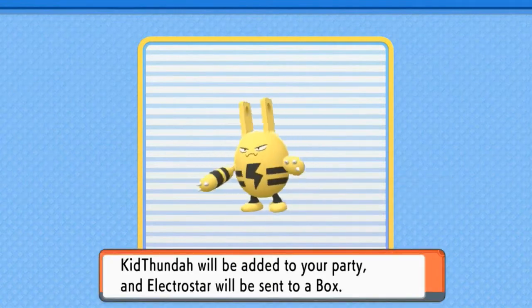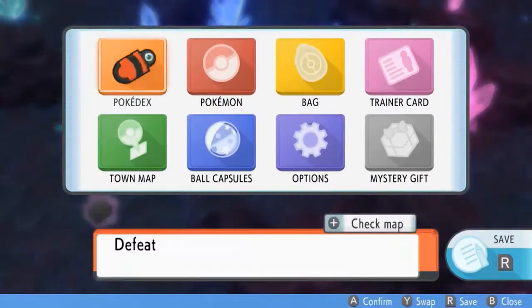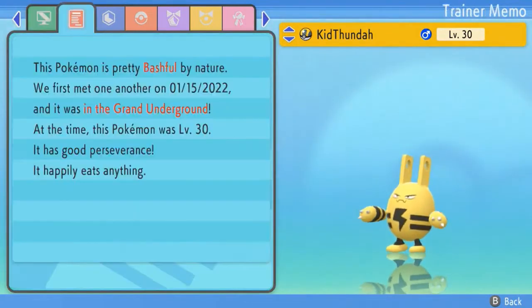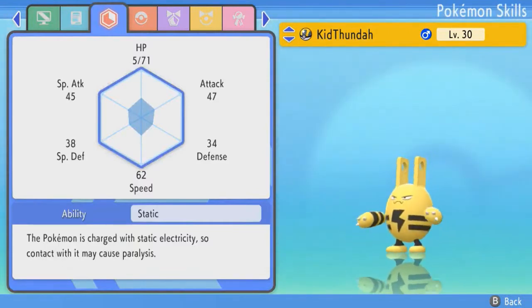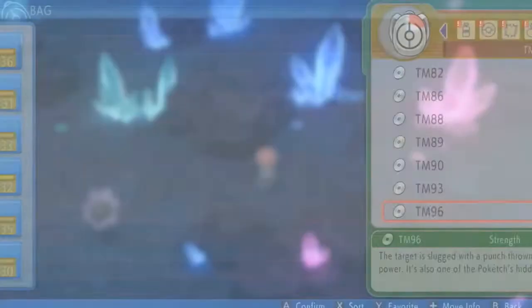Kid Thunder is on the team! My communication was interrupted because I got a little too excited. Before we do anything, let's take a look at our newest Pokemon — Kid Thunder. The Pokédex number isn't there yet because nothing has been updated. As you can see, it is a pure Electric-type Pokemon, very bashful — we first met him in 2022, the very first gameplay of the 2022 season. It has the ability Static, pretty fast, good attack and special attack. It has fire punch, thunder punch, thunder wave, and screech — this guy is the total package.